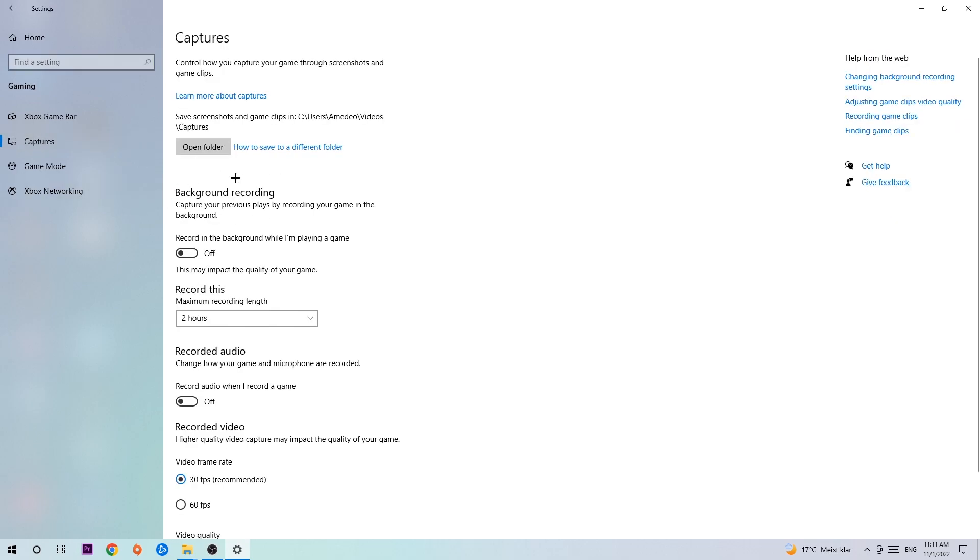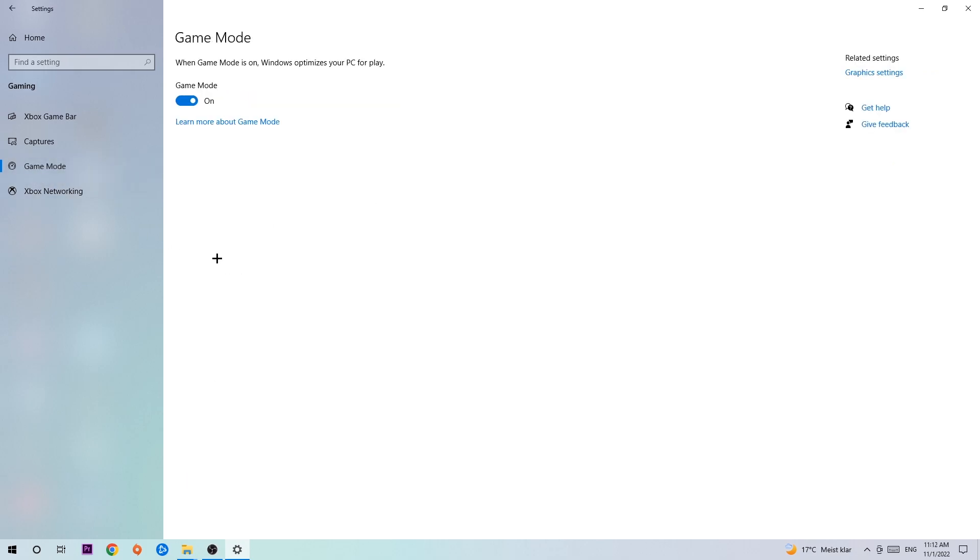Under Captures, find the background recording option — Record in the background while I'm playing a game — and turn this off. It's obvious that recording something in the background, especially on low-end or bad PCs, will impact your performance really badly. You don't want that, so just turn this off.